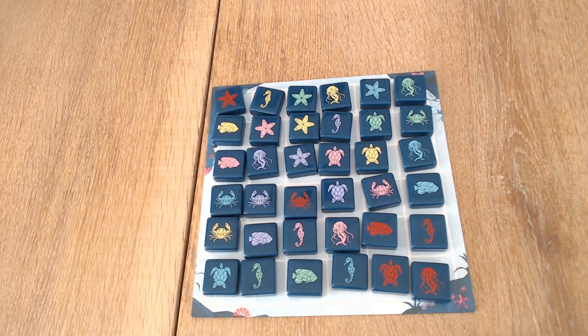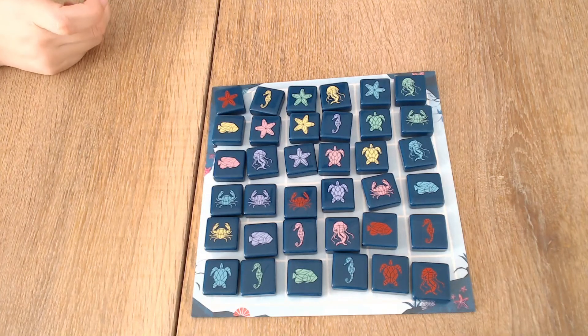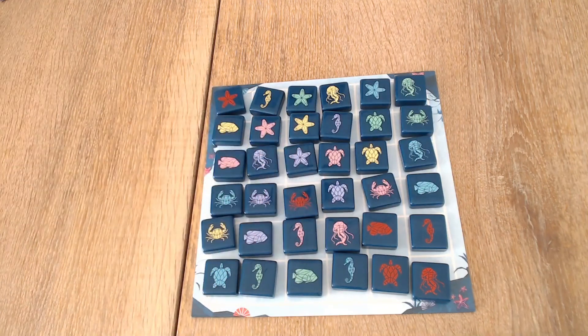Let's do the blue colors — I have a group of two over here, so that's one point, and all the other blues are separated. Then the green: you have a stack of three, that's three points, and two here is one point. The pink — you have two here, that's one point. The purple: one, two, three, four — that's six points. The red: you have four over there — another six points. And the yellows are all separated.